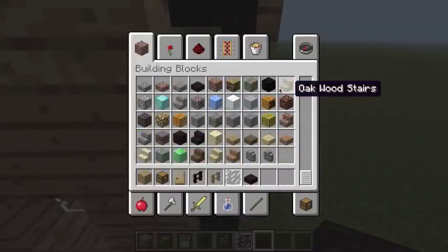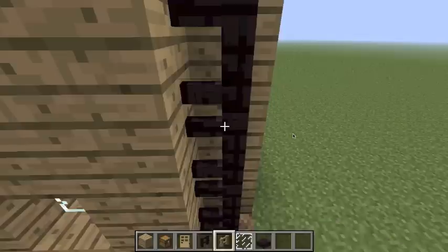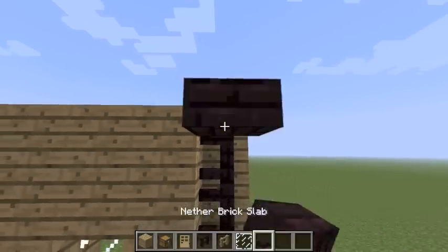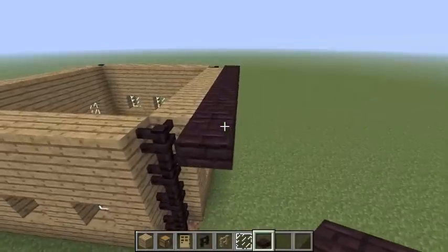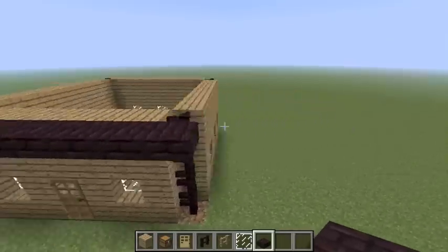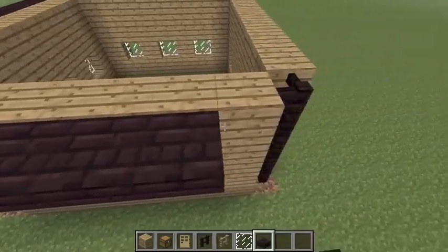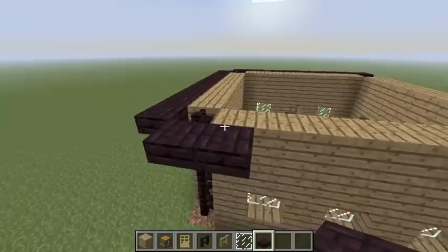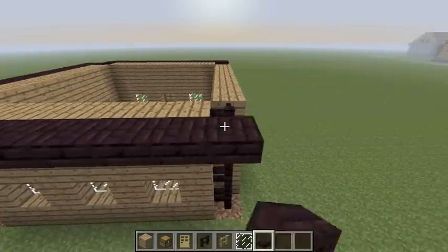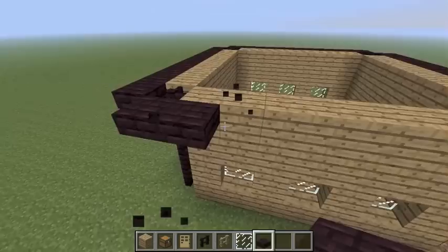If you don't really like the look of that, I would recommend using spruce slabs, or really any wood or any slab. What you're going to do is start off placing blocks along the top. It goes along the fence like that, but you don't fill in the corner. You scroll around and it will make a little border for your roof that we will continue building right now.